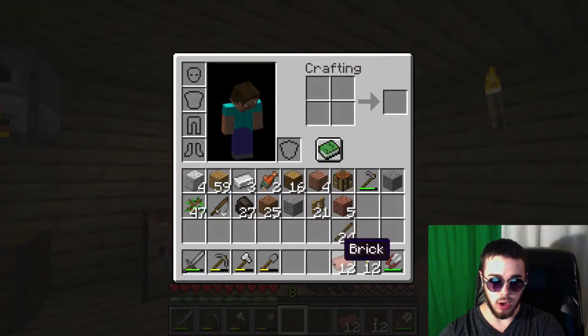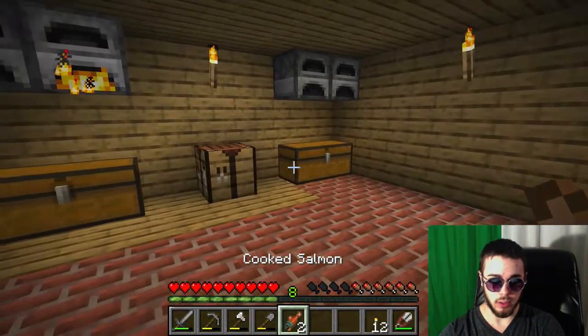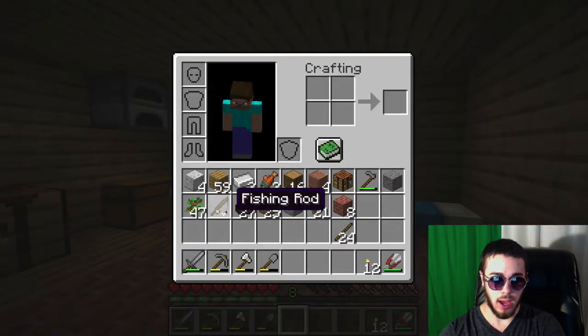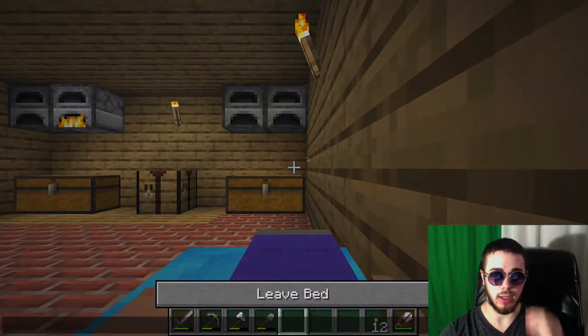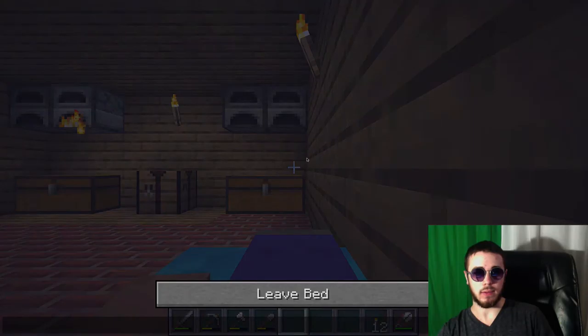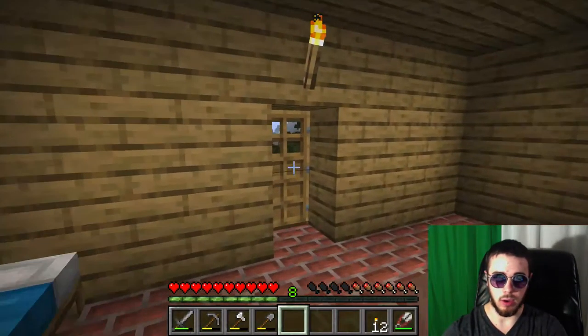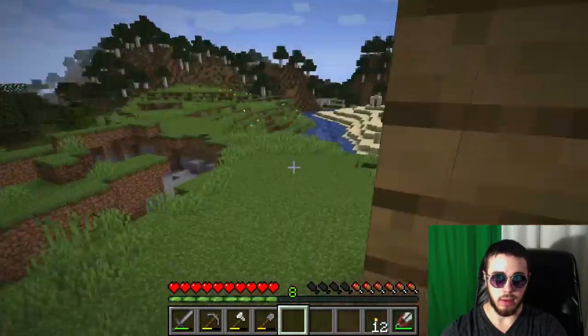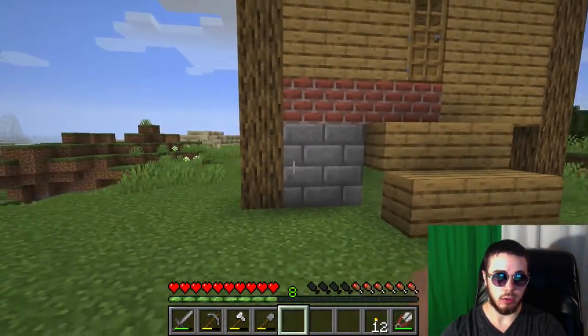So we have a decent amount of charcoal here. One thing we're going to need is some more food. I do have a fishing rod now, so we can do some fishing. But setting up a farm is going to be another priority, as we'll need to grow some wheat and whatnot.